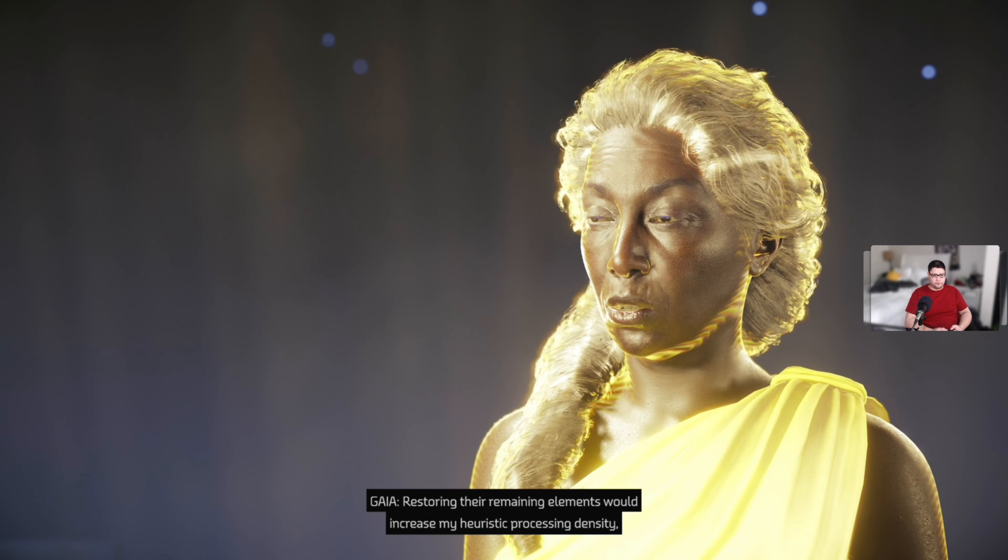So this facility, the regional control center — it was meant to oversee the terraforming system for the local region? Yes — had humans received their education from the Apollo database, they would have then been guided here to assume operation. As that never happened, this place remained vacant until Minerva decided to settle here. So I guess this room was meant to keep an eye on conditions outside? Yes — from here, the facility's operators would have been able to observe weather and machine activity in real time.